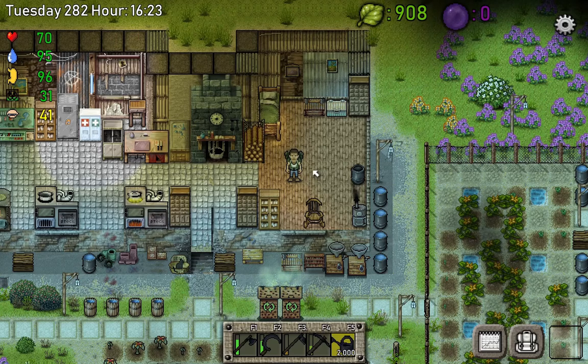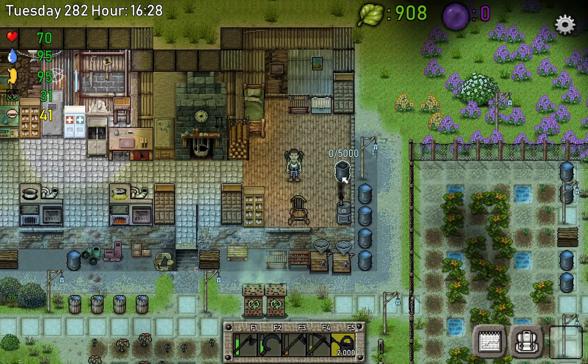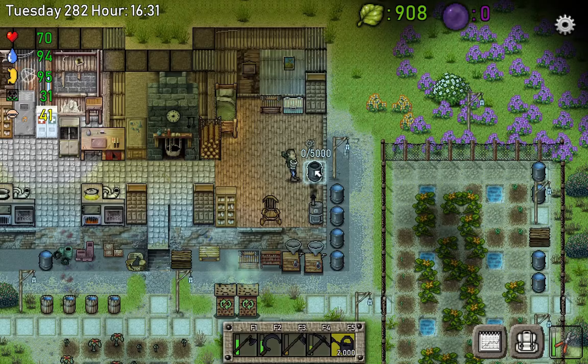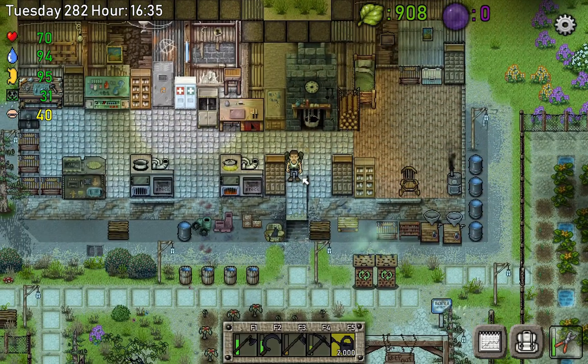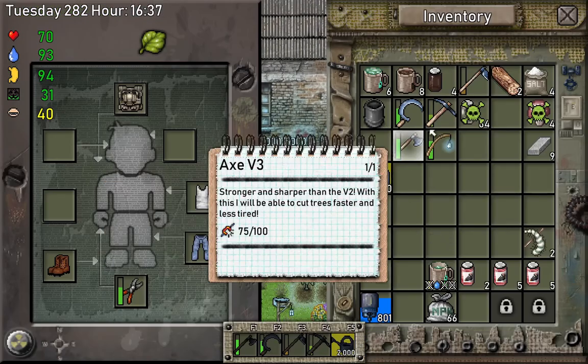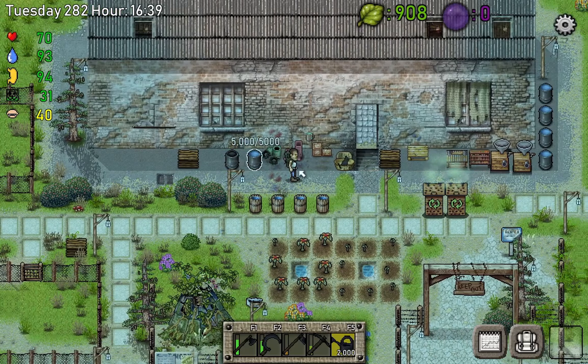Today we're gonna try to finish stage number three of Tree of Life and also see what stage four looks like, which is gonna be the last stage of the tree. But first I'm gonna get rid of this barrel — from the last update I can finally remove it and place it next to this one. I took this one from the other house, so now I can place it over here and have extra water.